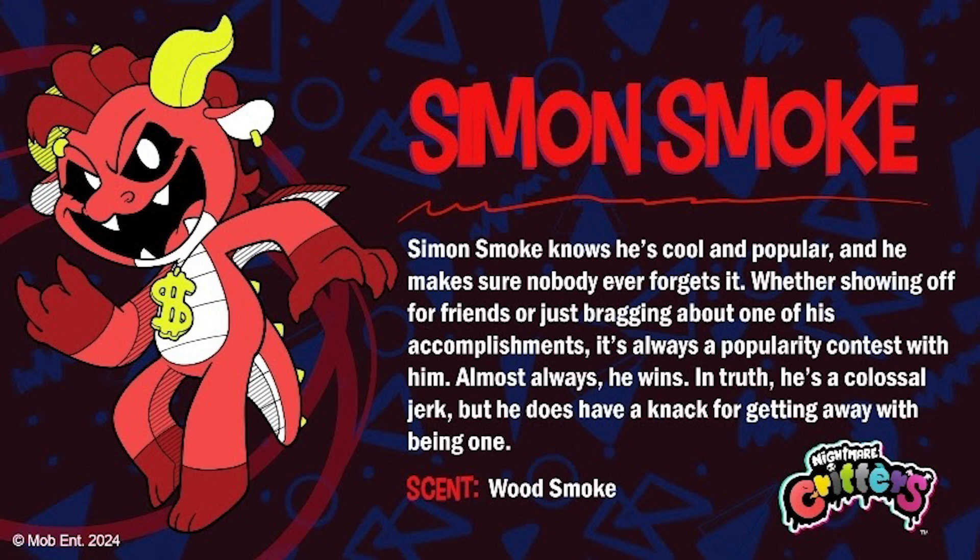The next character we have is Simon Smoke, which is obviously a dragon, and he's wearing bling around his neck — that's pretty cool. I'm guessing he smells like a campfire based on his scent. Again, I'm not really sure if the bios actually matter for the game or if they have any actual lore significance. I don't really remember with the Smiling Critters, but if anybody knows, please tell me.